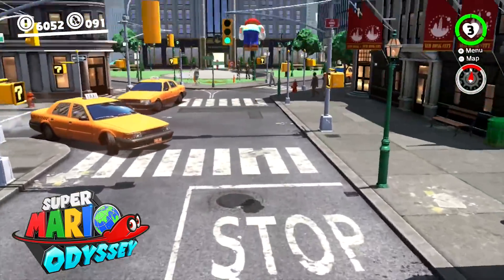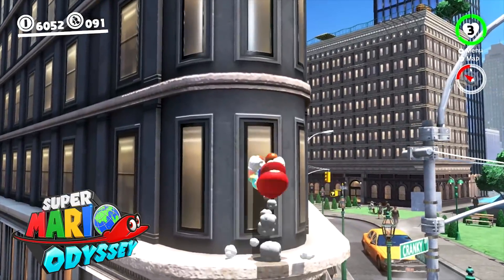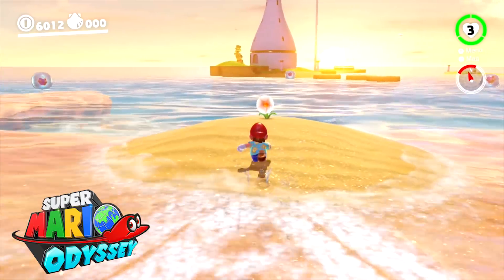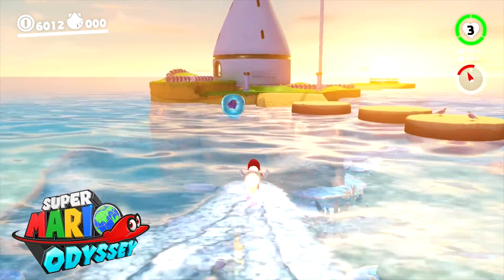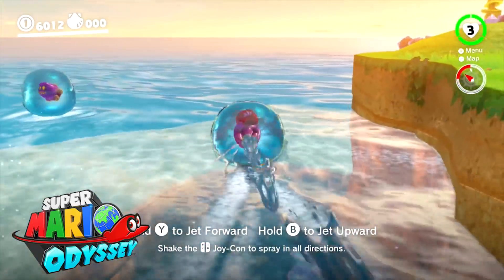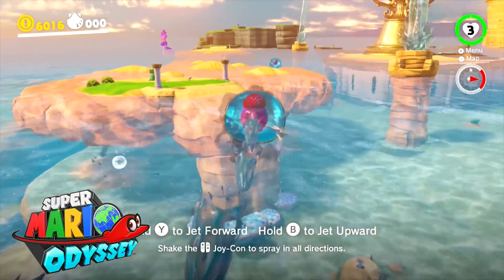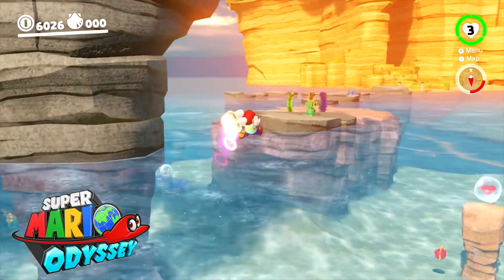Some kingdoms are really well designed, such as the Metro Kingdom and the Sand Kingdom, but most are really basic — not bad, but uninspired and kind of boring. The way you collect Power Moons also feels incredibly uninspired. Most moons feel like filler challenges where you do really mundane stuff, such as ground pounding a certain spot, collecting a seed and putting it in a plant pot, or wearing a certain costume. Because of this, I'm giving the point for this category to Super Mario Sunshine.